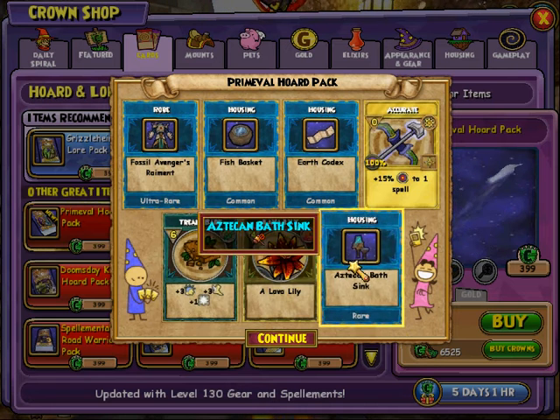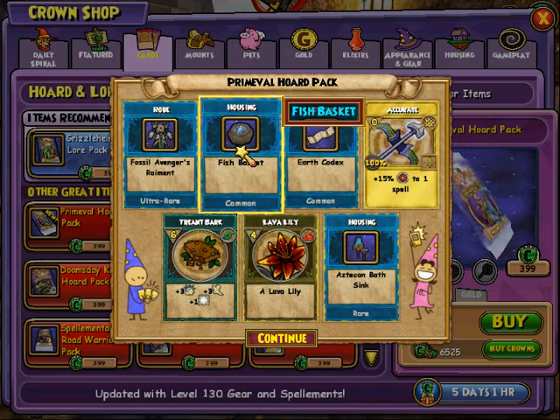Bath Sink. We got Fish Basket. We got Fossil Avengers.